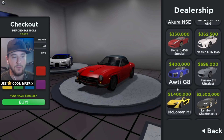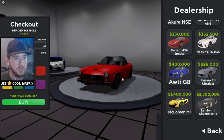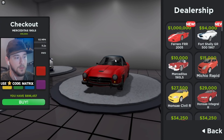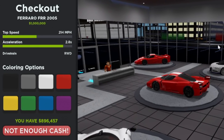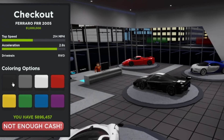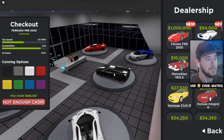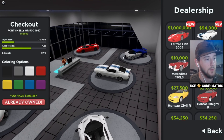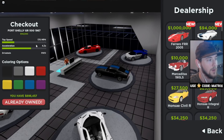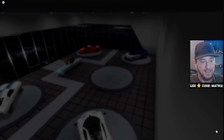The cool thing about the Ferrari FXXK is it's actually not expensive — it's only 1 million, which fills the gap between the Ferrari 812 and the P1 McLaren, so now we've got something in between. We also have the Shelby for only 94,000. The Ferrari has a 214 mile per hour top speed and a 2.8 zero-to-sixty. It looks really sick in black as well. The Shelby hits 170 miles per hour with a 4.3 zero-to-sixty — pretty impressive for an over-50-year-old car.